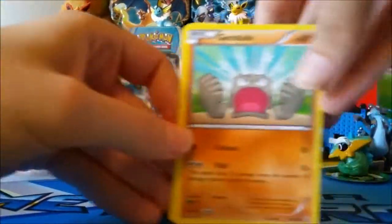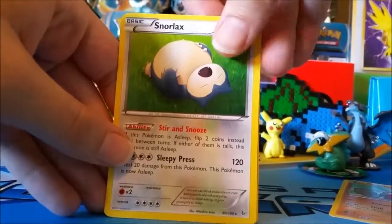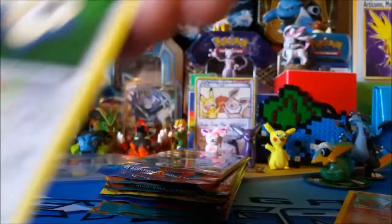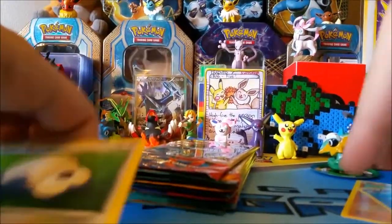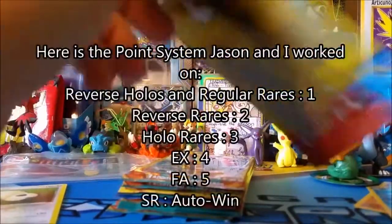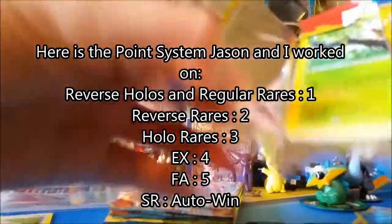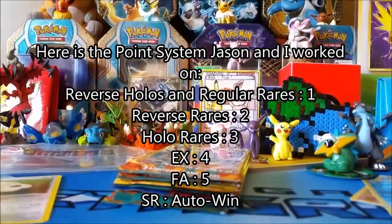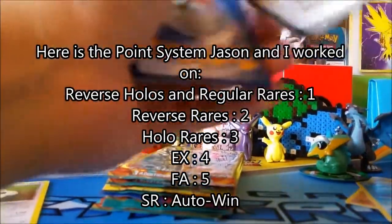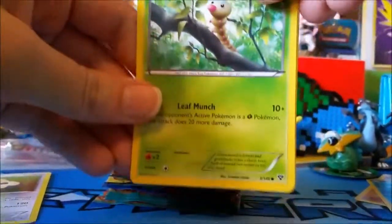So we got Geodude, Geodude, Snorlax rare — yep, sweet — and a Celio. We're going to play rares as a point, and reverses too. We'll figure out the point system and put an overlay on the screen.